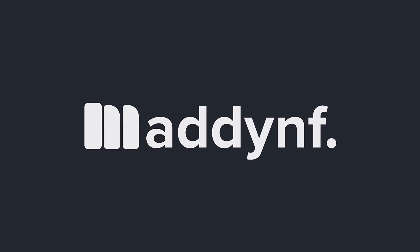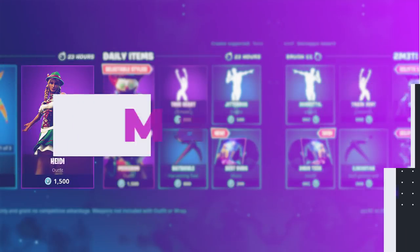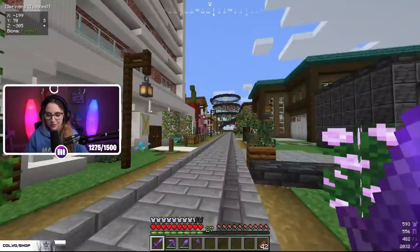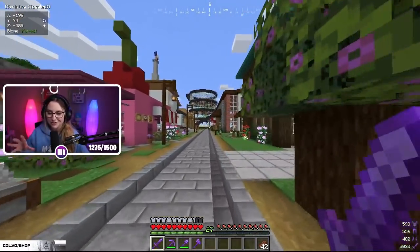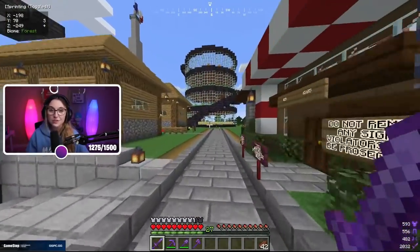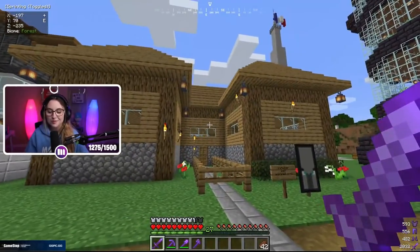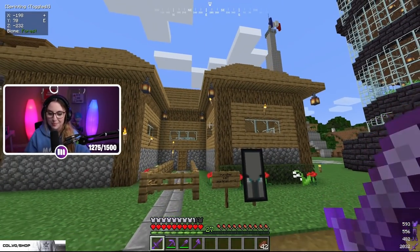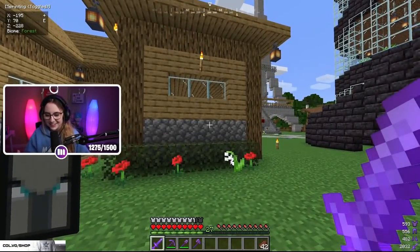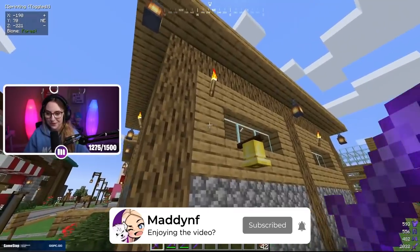We'll start out with my little village and Punisher's stuff since that makes the most sense. I think we should go in chronological order of how the builds were built, starting with what was built first. For those of you that are new, you may not have seen our very first house. If you're interested in catching up on all the videos in the Cloudcraft series, they're all uploaded to my YouTube channel. This is the typical beginner house that Punisher and I built on the very first day, using cobblestone, oak wood, and oak logs.